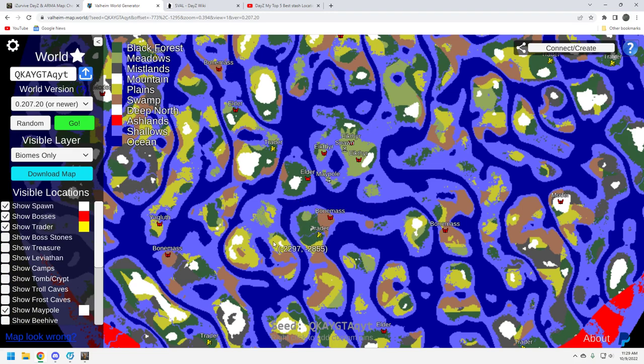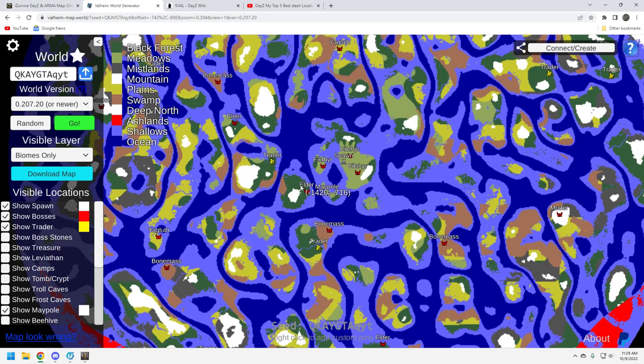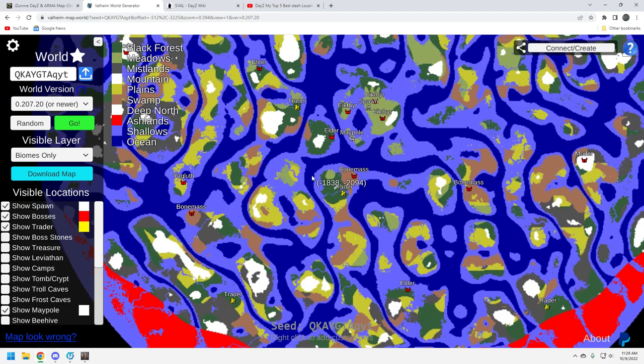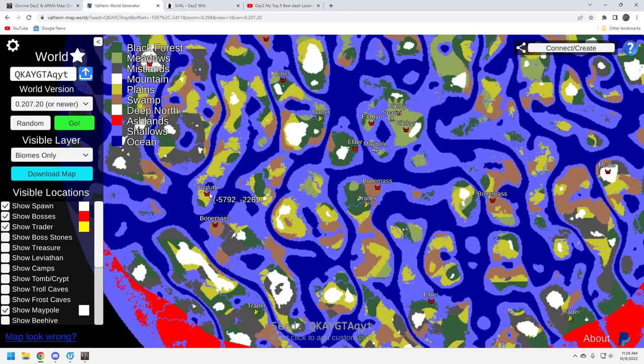As we span out a little bit, Yagluth and Moder become the issue for this seed. I'm okay with that because I want something — I want it to be somewhat challenging. But this Moder is pretty far away — that's a problem. Moder is going to be a big deal here. This Yagluth is still pretty far away, but I think you're going to be able to sail over there okay. There's a lot of plains that you've got to skip through. That's the issue with this seed — Yagluth and Moder are far away.